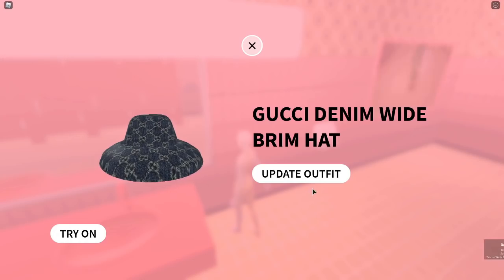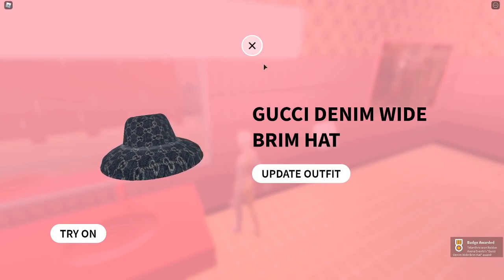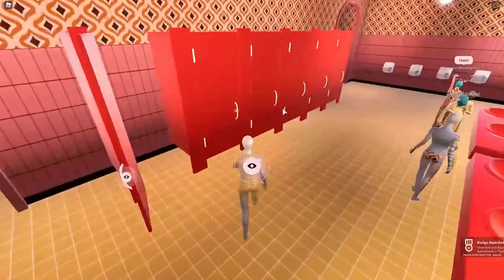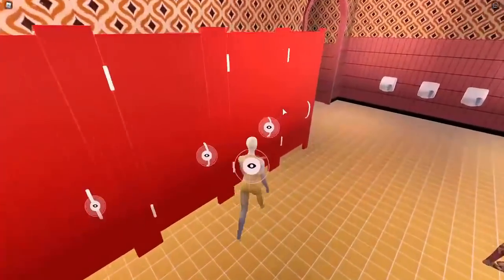Click that — it says 'update outfit' — and there we go. So it's actually a free item. Again, it's the one all the way to the left.